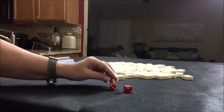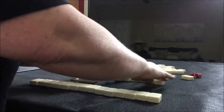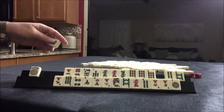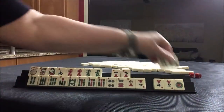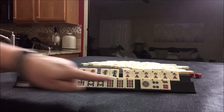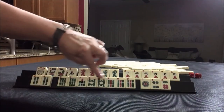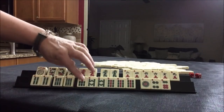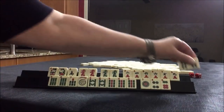I rolled an even number, so we're going to be player two again. Wow, look at those! If we had five bams — six, seven, eight, nine — four numbers in a range. What about the quint? Pair, pong, kong, quint. I think I would do it — a quint, the very first quint: pair, pong, kong, quint.